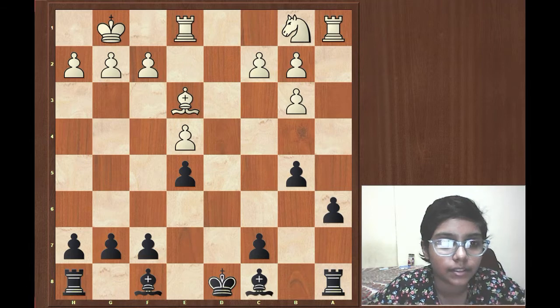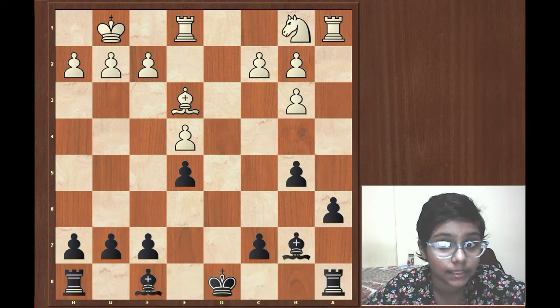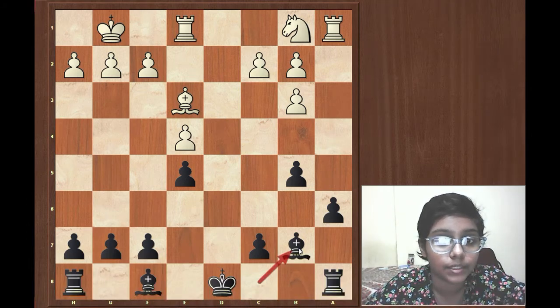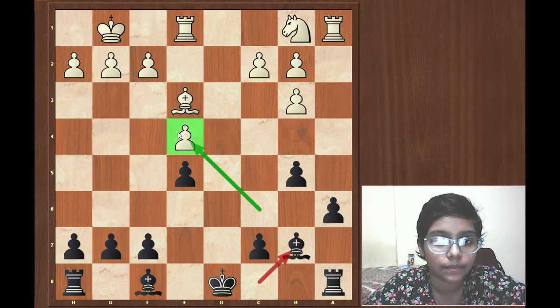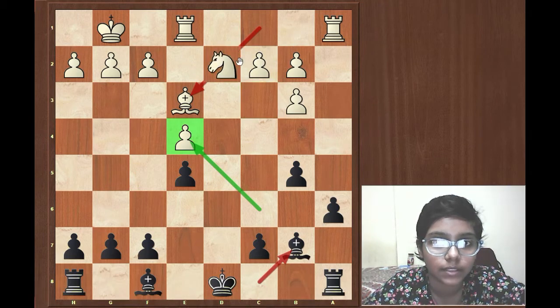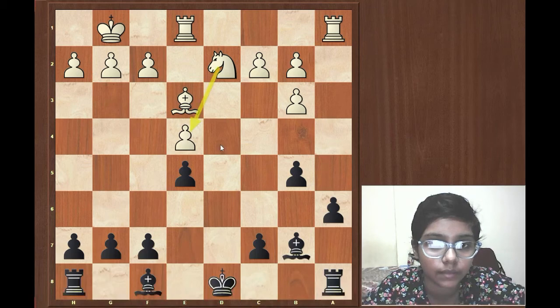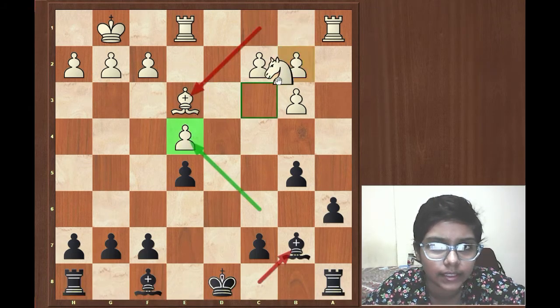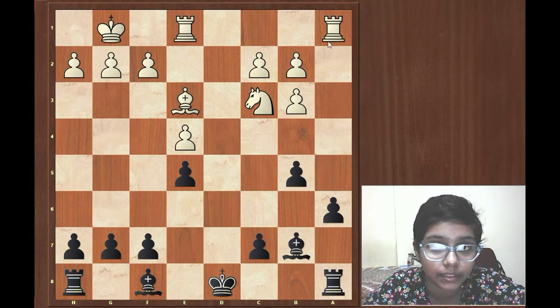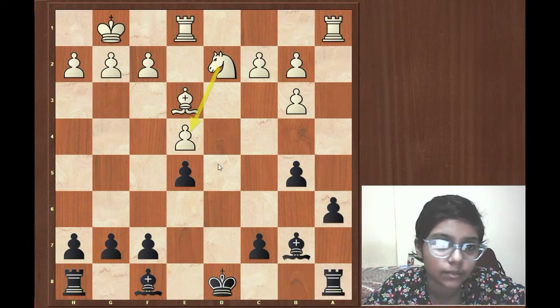Bishop e3, obviously level up your pieces. And now Alekhine develops his own pieces by tempo — Bishop b7, attacking the e4 pawn. It's hanging after Bishop d3. So Knight d2 was played in the game — obviously cannot give away your e4 pawn. Knight c3 was much simpler, then you can bring your rook on d1. However, Frederick thought that Knight d2 was much better.